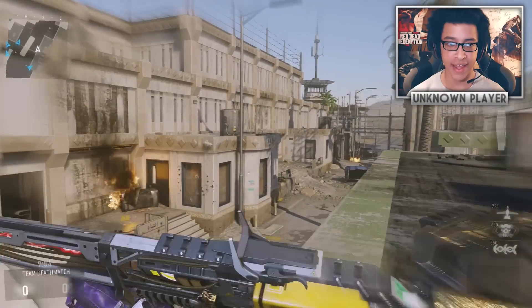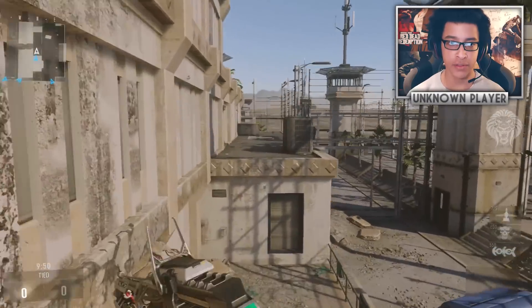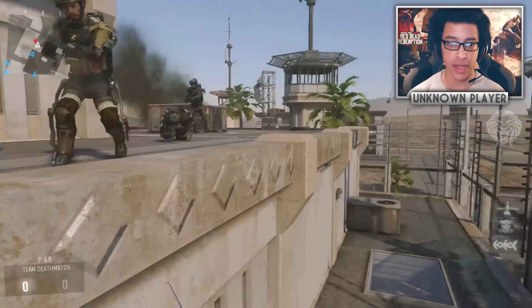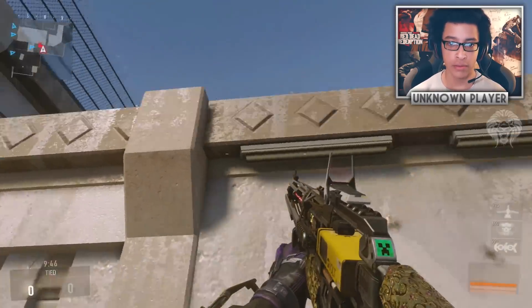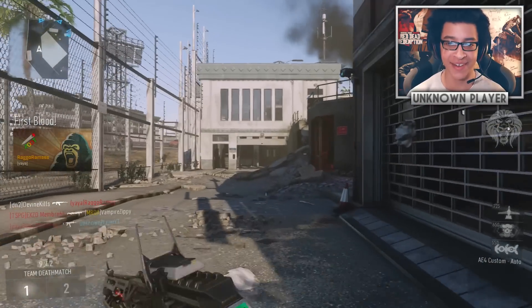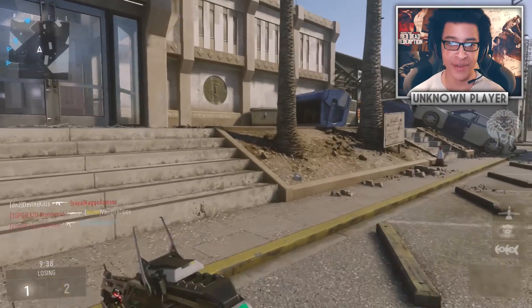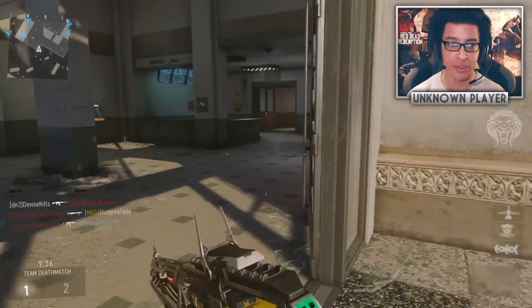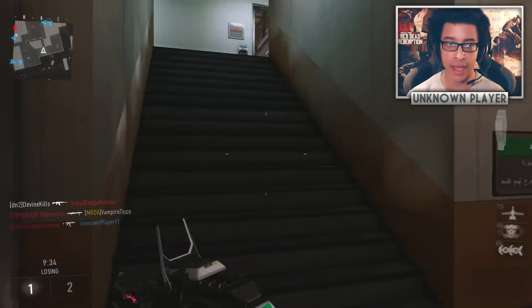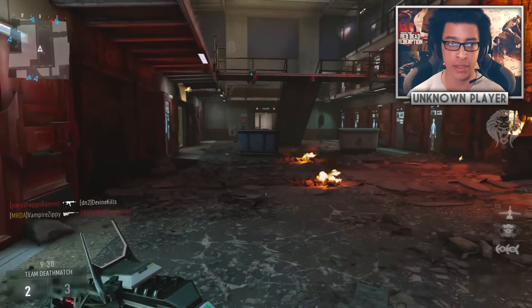What's going on guys, Unknown Player here. Today we are using the brand new A4 assault rifle — not the Widow Maker, just the A4. That opening flank was absolutely horrible, there were three guys there. Anyway, we're using the brand new weapon which was recently added, and you can check out my channel for more videos covering this weapon with details and class setups.